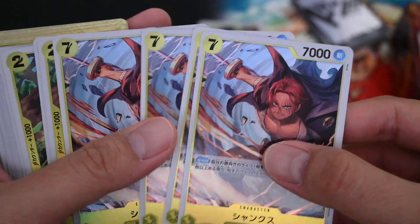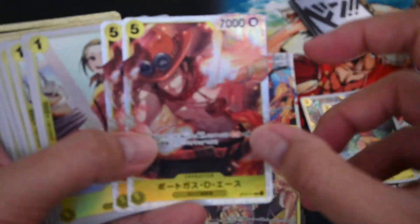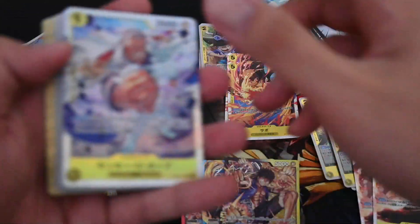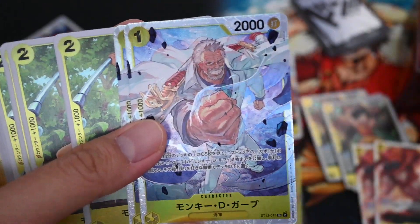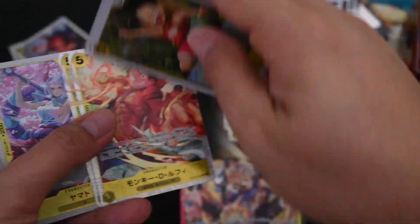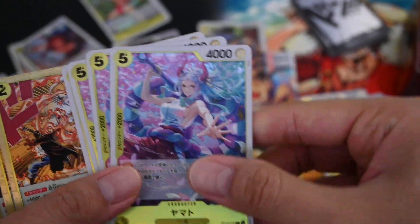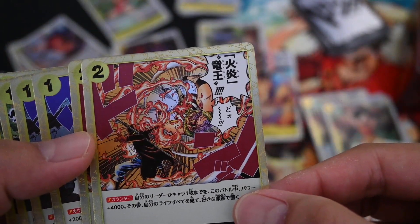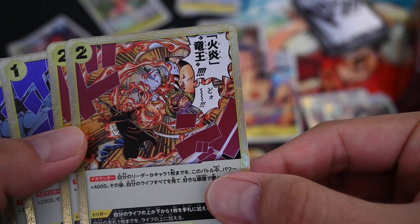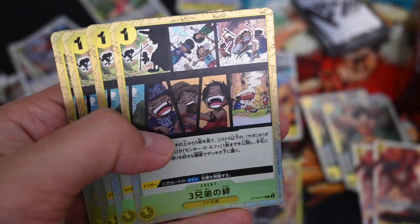Doing very good. Shanks. Ace. Next up is grown-up Ace. Makino. And then there is Garp, one of the guardians for the three brothers. Luffy, Kid Luffy. Grown-up. Yamato. I think it's Fire King — Fire King Duo. Counter. Eject Spear. And the searcher for the three brothers.